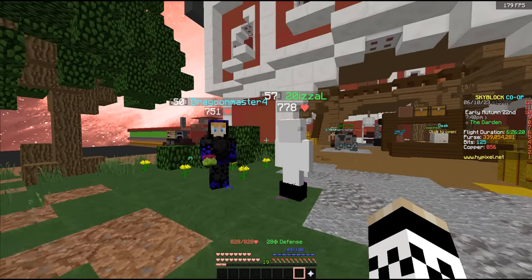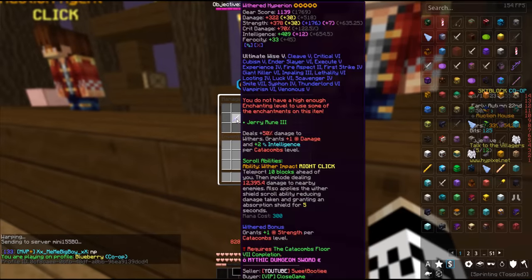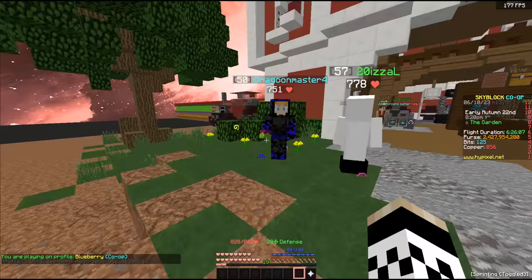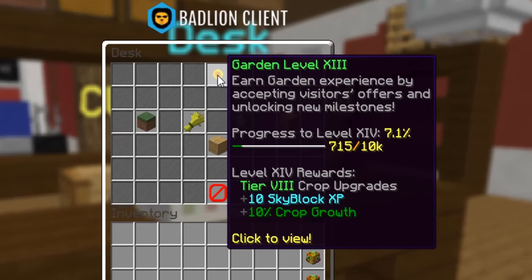Dragoon and Latsy have showed up here to start us off, plus our Hyperion actually sold. So let's hit the hub real quick, then I can run over to the auction house, manage my auctions, and collect this 2 billion coins. We're back to being rich. We are back on the garden though, to go for XP rather than money. If we go ahead and check the desk, our garden has just hit level 13.